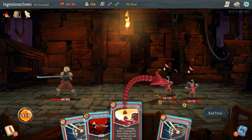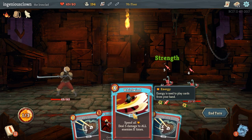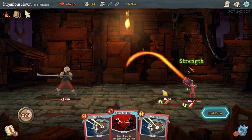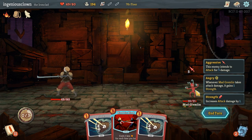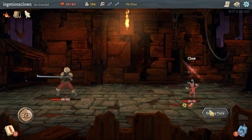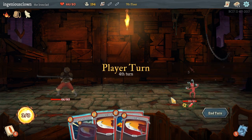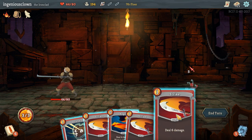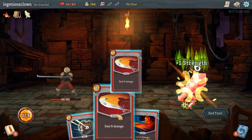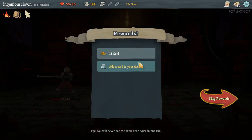Alright here's what we do: perfected strike on this guy, and then we whirlwind for one - kills that guy. Now this guy is primed to hopefully die on the next turn. Yeah, we got this. Strike, strike, strike! So we're back to 50 HP, which is pretty alright.